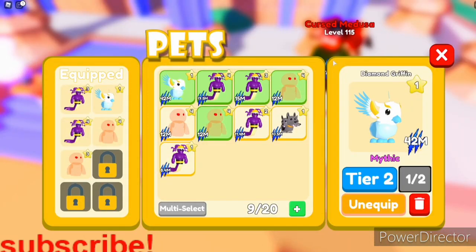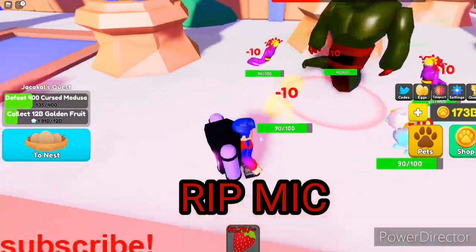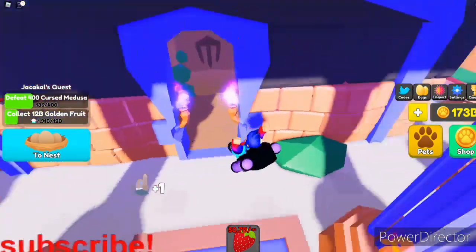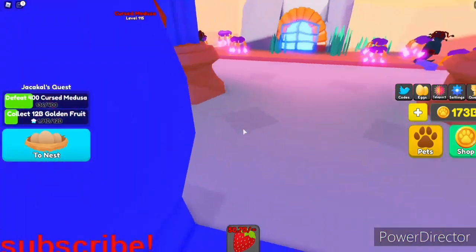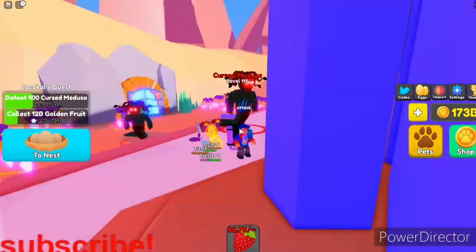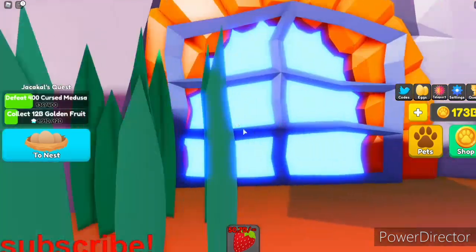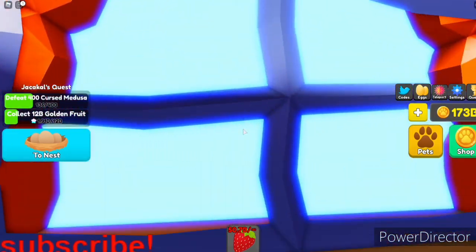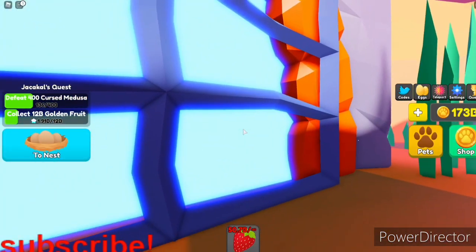The 42 million Diamond Griffin is the mythic at 0.1% chance drop — it's the second best pet in the game at the moment, which is pretty insane. This is currently the max world, called Atlantis. I'm pretty OP and have access to everything. This Atlantis world cost 20 billion coins, so the next one will probably be like 100–200 billion coins, and I'm hoping to have enough for that.